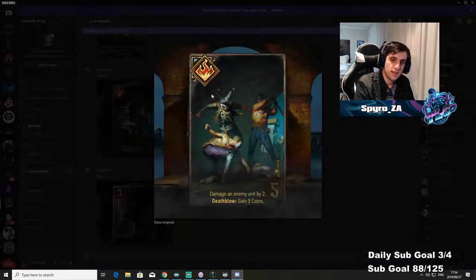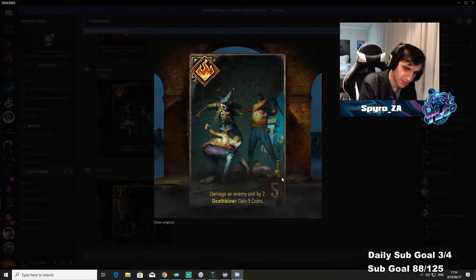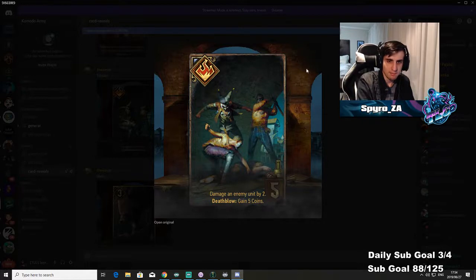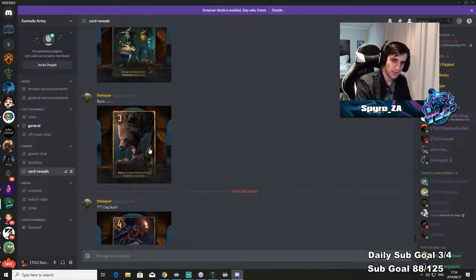Payday: damage an enemy by two, death blow gain five coins. Basically syndicate's version of Primal Savagery — instead of getting a Bear Abomination you gain five coins. Five provisions playing for seven total points — two damage plus five — it's Primal Savagery for syndicate.